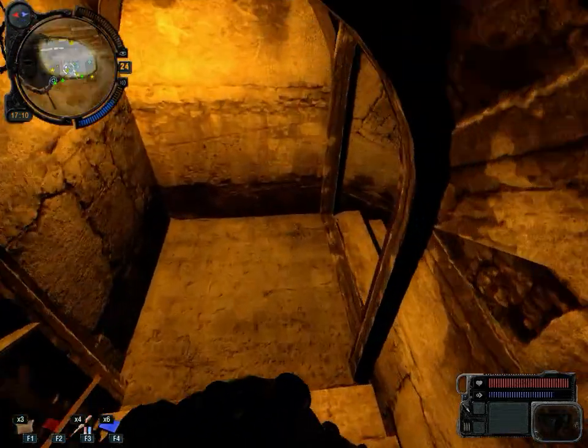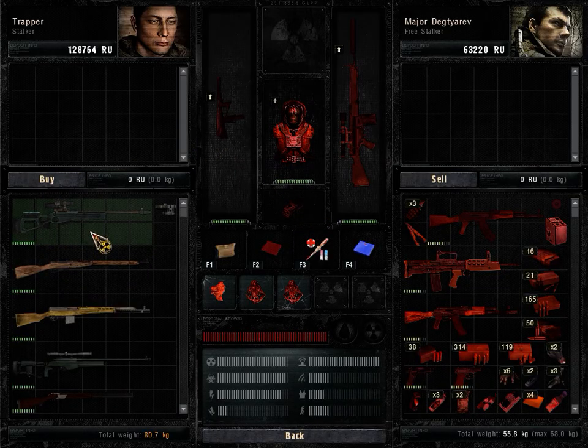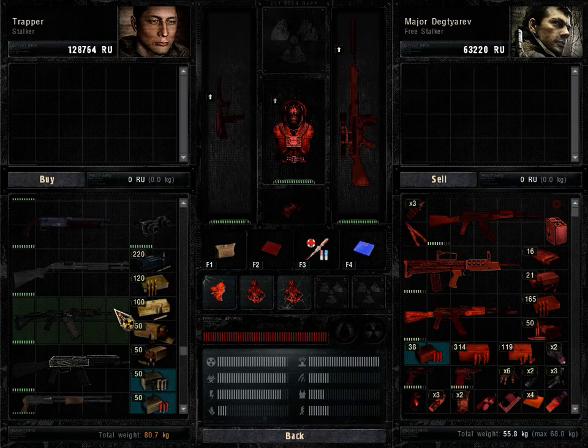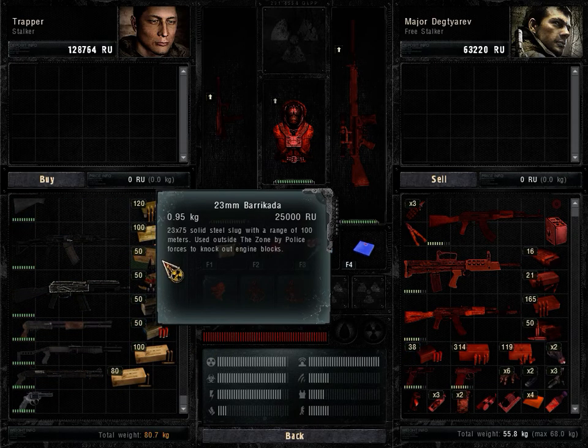There's a flip side though — you can't sell him stuff, so you do lose out on some traders. But these guys have different things available, and you can sell to the other traders so it's fine. Let me go down to this guy and show you some of the new weapons. Look at that — Arsenal Overhaul success. A whole bunch of new weapon systems, attachments, and ammunition types for you to utilize in combat.